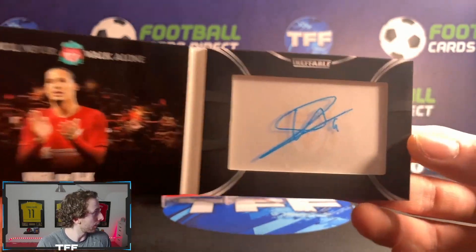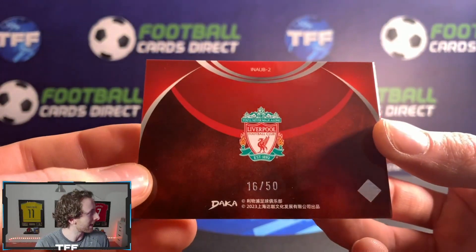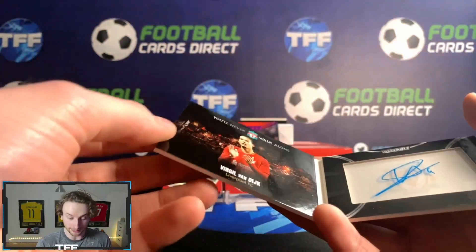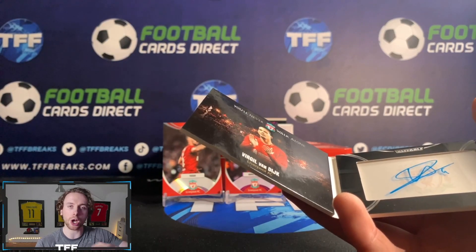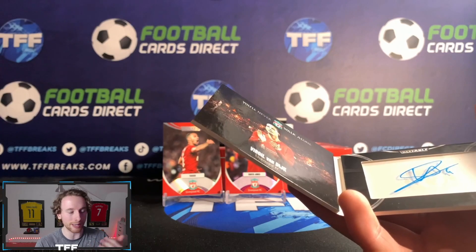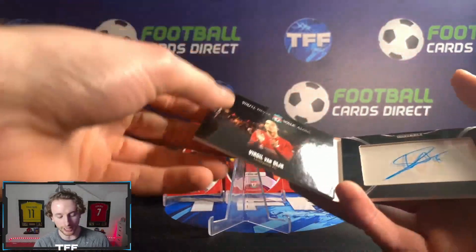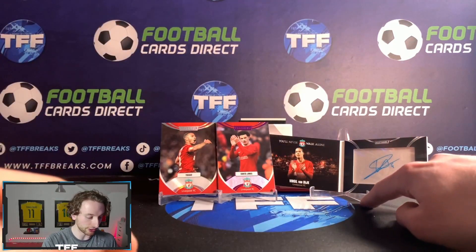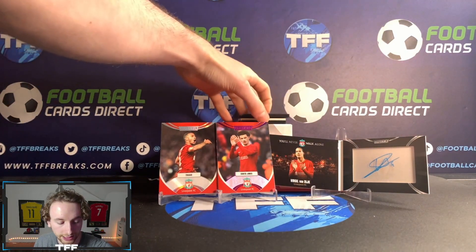It is Virgil van Dijk! There's no inscription on it, but even still — a Virgil van Dijk booklet for the Reds, numbered 16 of 50. That is absolutely beautiful. This will need a specific booklet loader — a magnetic card holder. On the tffbreaks.com website there are loads of supplies, cheapest on the market, best quality — top loaders, sleeves, semi-rigids, mags, whatever you need. Buzzing with that Virgil van Dijk booklet.